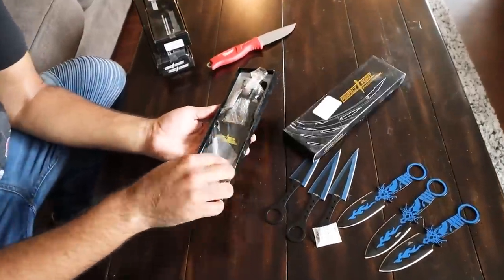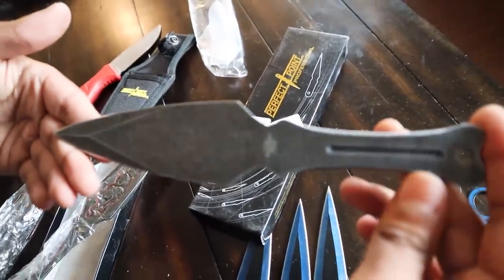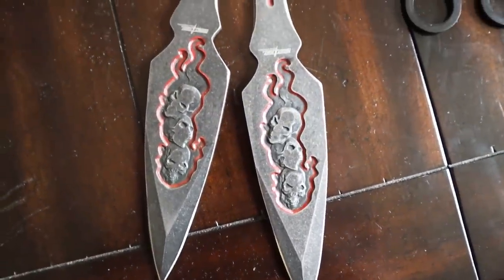These ones feel heavy, dude. Oh my god, that is sick. This freaking... what is it, like brush? That's like a cast iron throwing knife. That is freaking dope. That one only comes with two just because they're so freaking beefy. Oh my god — if you're looking for throwing knives, you don't even get this much variation on Amazon.